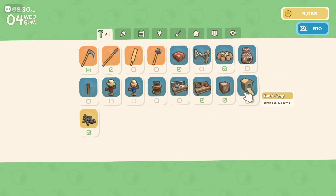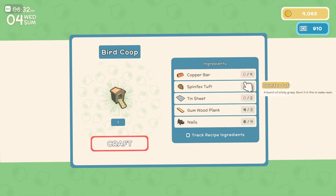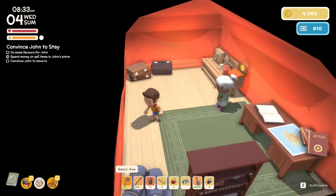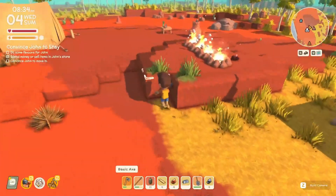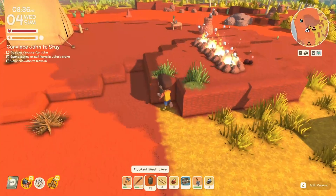Jeez, I don't know, doesn't sound great. Tin sheets, tufts, copper bars — okay, I'm gonna do that next. But for now — blammo — we have a cooking table!